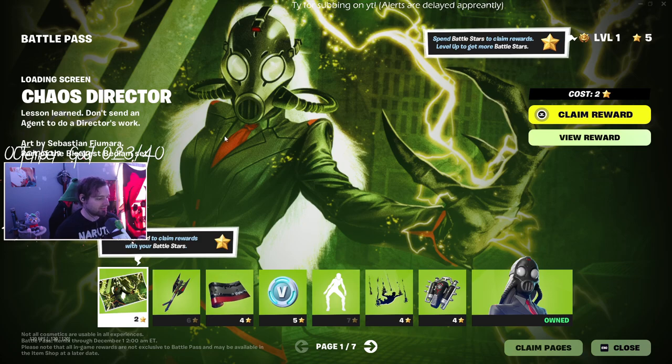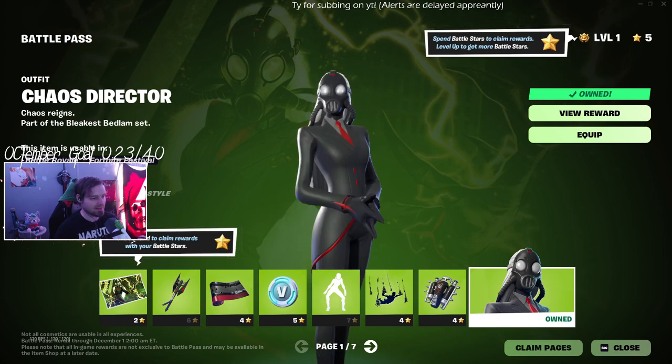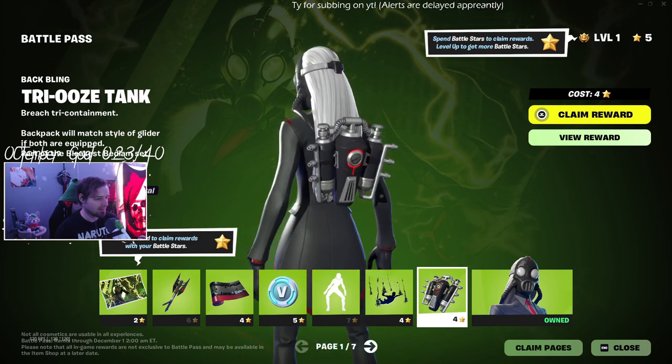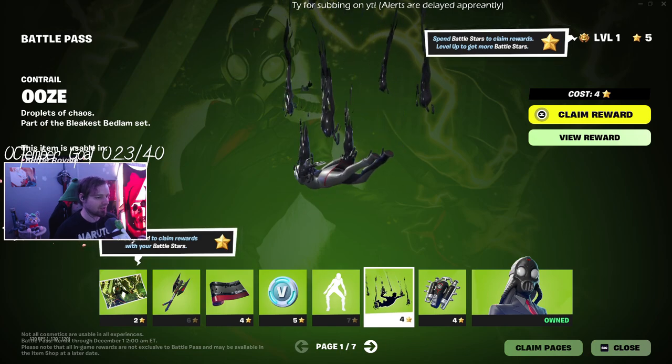So Chaos Agent is the first skin in the pass — I'm gonna go ahead and look at her because she looks amazing. Chaos Director, Bleakus, Bedlam set — I don't know what 'bedlam' means. Ooze Tank — I am so putting that on Venom, that's gonna look so good on Venom.